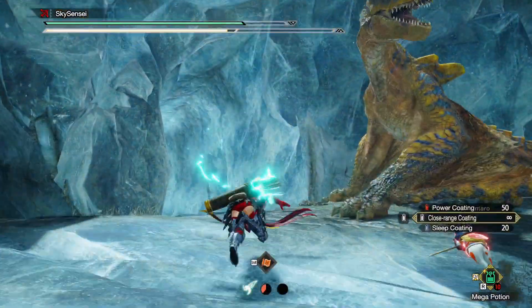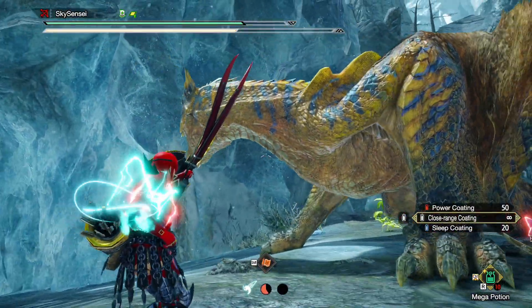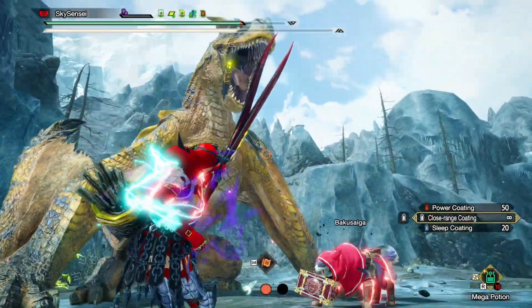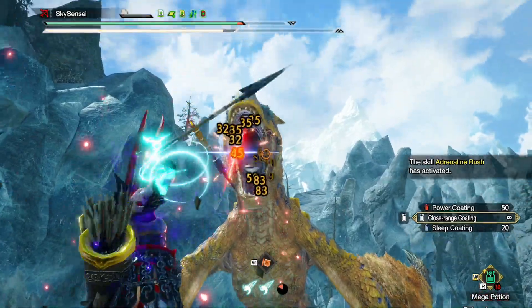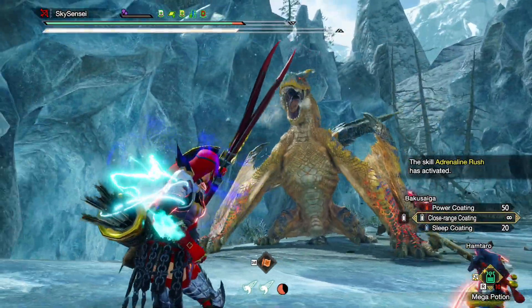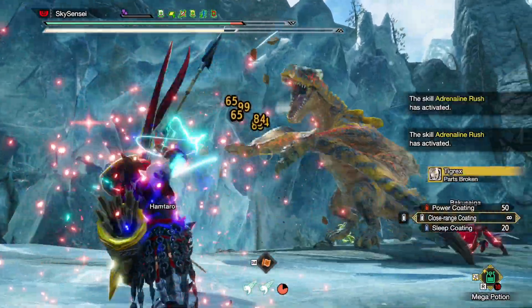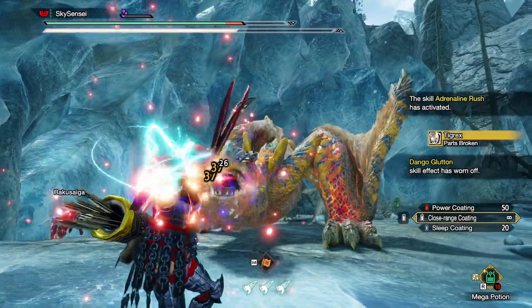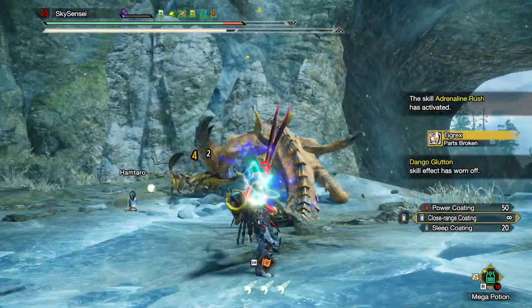But more specifically, for bow, this skill might be a huge game changer. This is because bow's counter skill, Dodge Bolt, is actually an evade skill as well. So every time you successfully Dodge Bolt a monster's attack, you counter the monster, you take no damage, you gain 2 levels of charge for your bow, and now with this Adrenaline Rush skill you can gain extra attack right after the dodge.